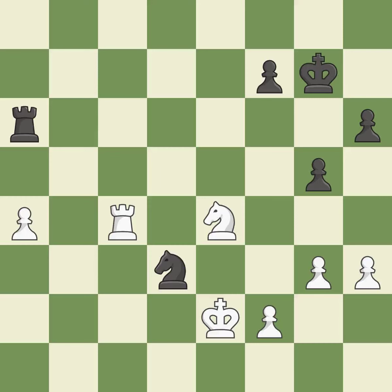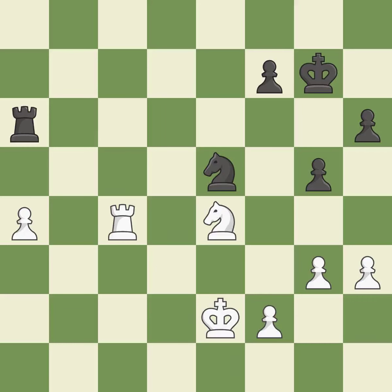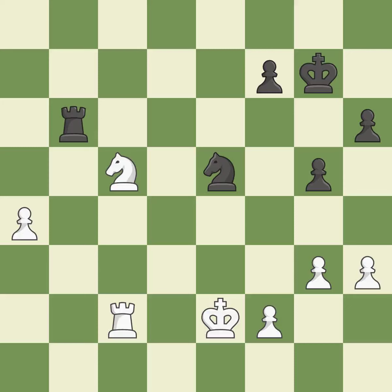The rook is now on a more secure square — ideal. In the endgame, an active king is essential, and removing it from the rear rank is the first step — quite good. The knight is thus brought to safety — ideal. Perfectly on point — ideal. This moves the rook to safety. This threatens to win a rook — best. The rook is now on a more secure square — ideal. A solid choice — excellent. This pushes a passed pawn. This threatens to use a rook to support a passed pawn — excellent.